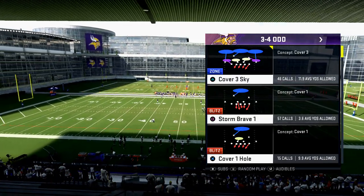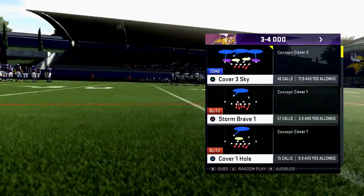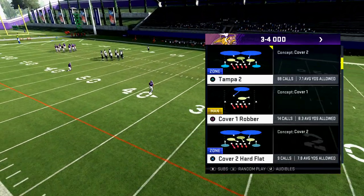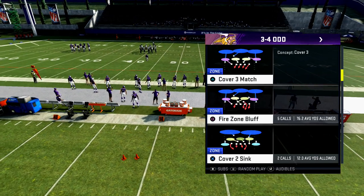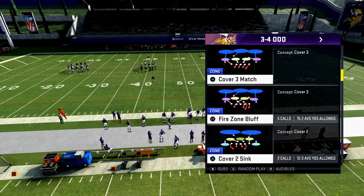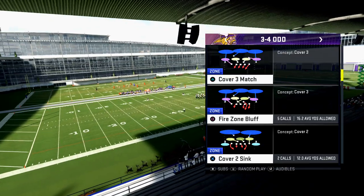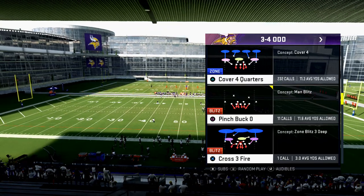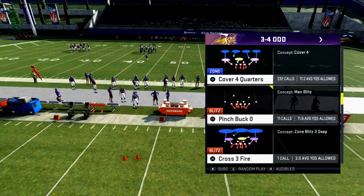Basically whoever's in the deep blue zones, they're not going to play the run fit — the only exception to that is Cover 4. Tampa 2 and Cover 3: most deep safeties are playing deep to short, so they're not going to play in the run fit. In Cover 2, your corners will be in the run fit but your safeties won't. In Cover 4, your safeties will be in the run fit but your corners won't.